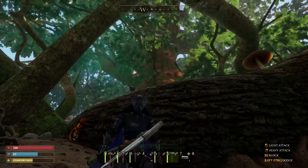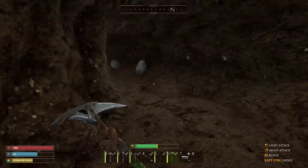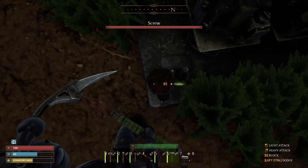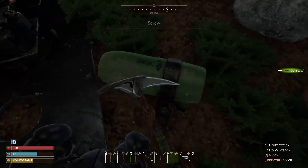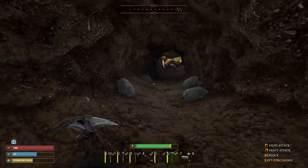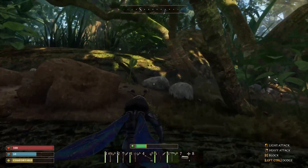Just to give you an example of where to find screws — this is an anthill right here. We go inside this tunnel and right in here we're going to find the remnants of a piece of metal. There's a screw here, another screw here, and another one here. Whenever you find something from the big people — the giants — make sure you take a quick look because you might find something useful. Bottle caps are scattered around the world as well; keep your eyes open for those blue bottle caps.